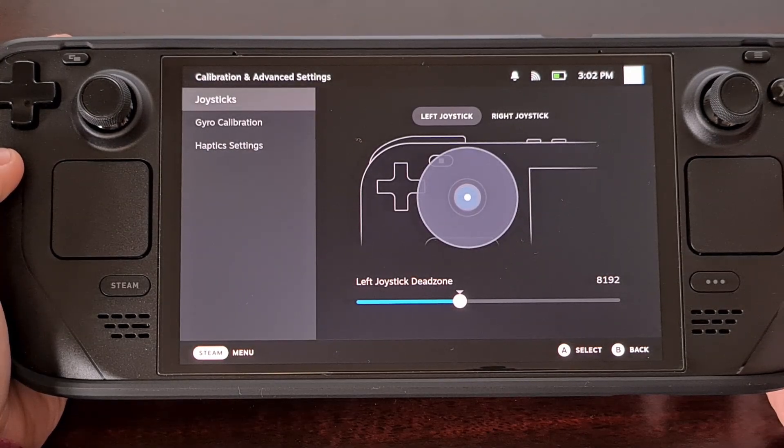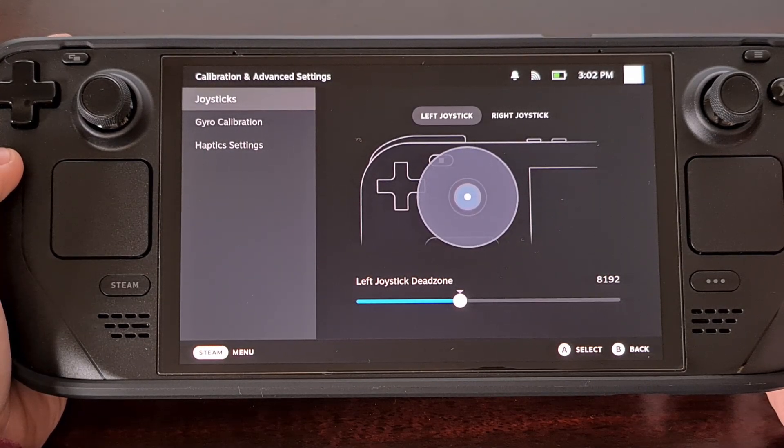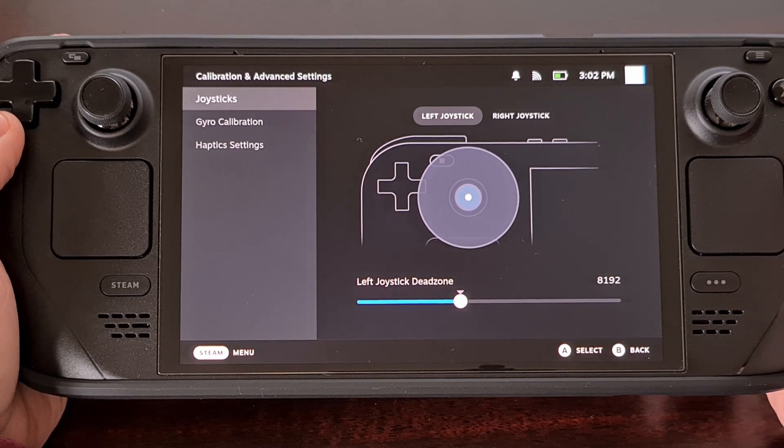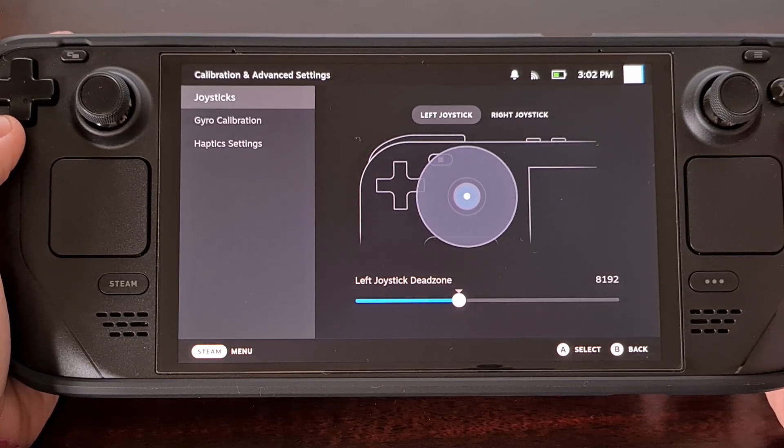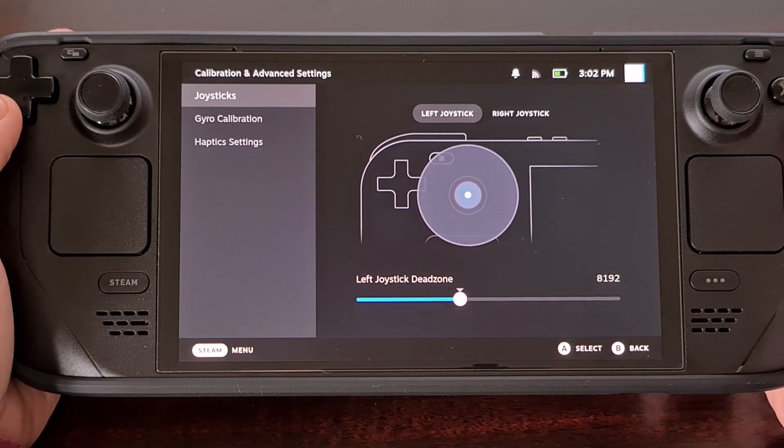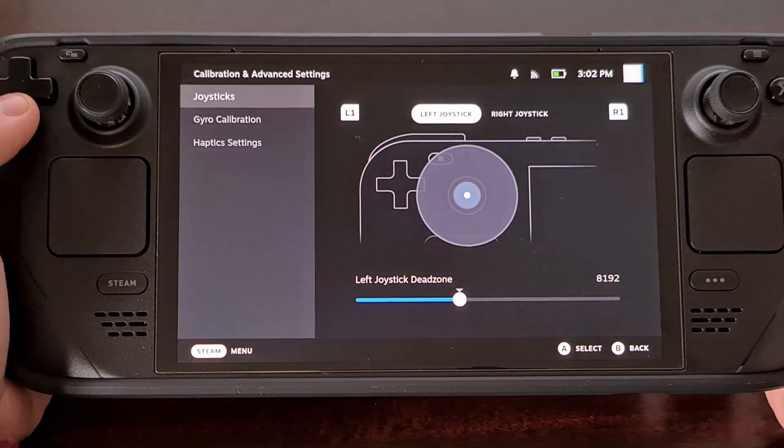Let's go ahead and open that up and right here you should see the joystick section selected by default, and we can immediately begin adjusting the dead zone values for both the left and the right joysticks.